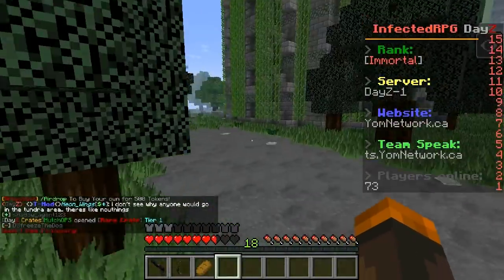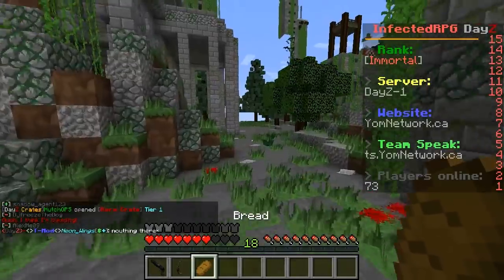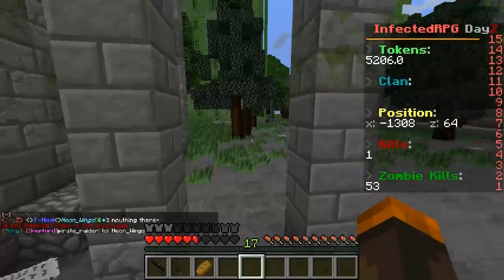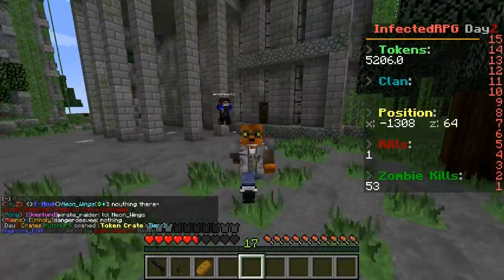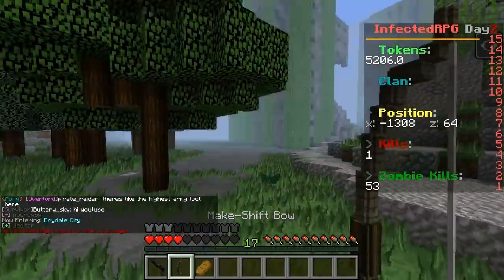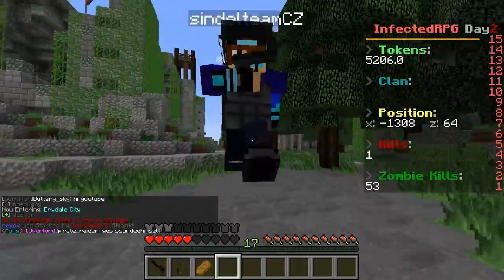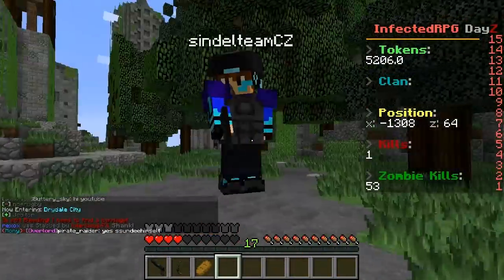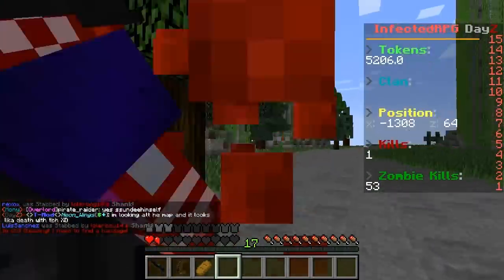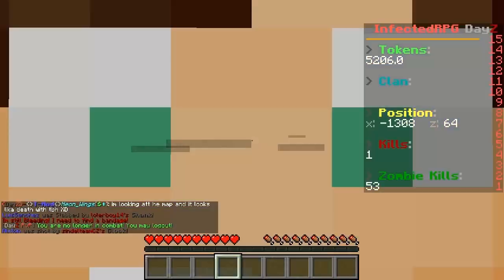Looks like we have ourselves a new pet and his name is Shindle. What just happened to me? No no no - I don't approve of this, Shindle! Back off, dude! I just want to live. What is he hitting me with? This is absolutely insane! I have a bow that doesn't work. I'm bleeding out! Shindle, you made me bleed - you shall die now! I'm probably dead, so yay, time to spawn again.